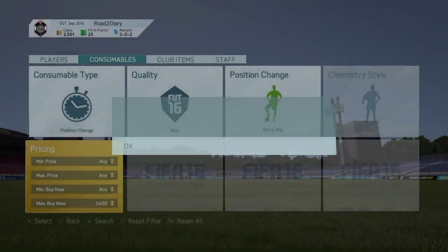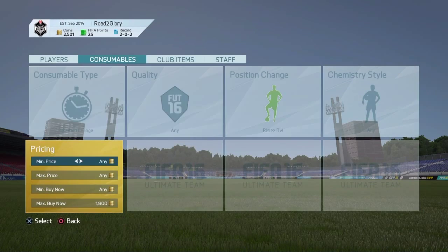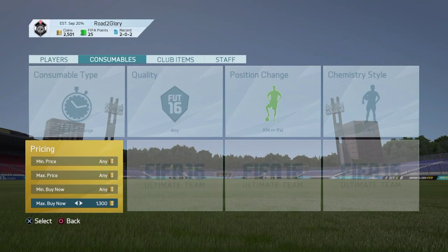How much is right mid to right wing going for? 1.7k — actually 1.8k is the cheapest for right mid to right wing. I'm going to try and pick one up for right mid to right wing quickly. Since 1.8k is the cheapest, I'm going to try to go for 1.2k. I'll see you guys if I do find one.